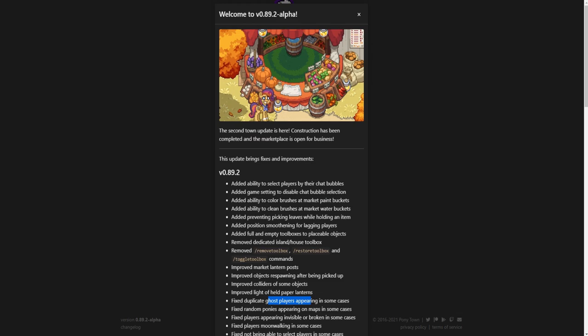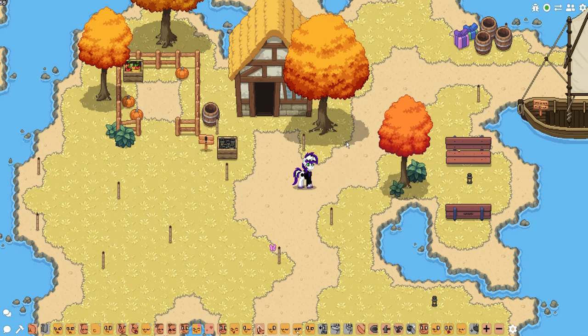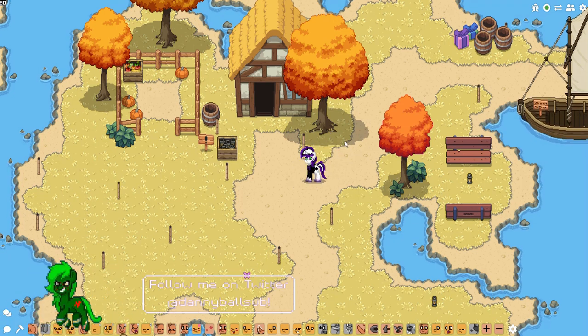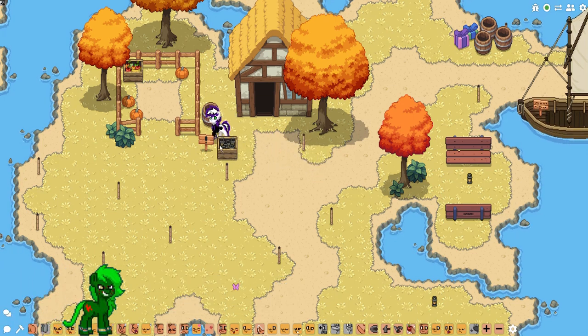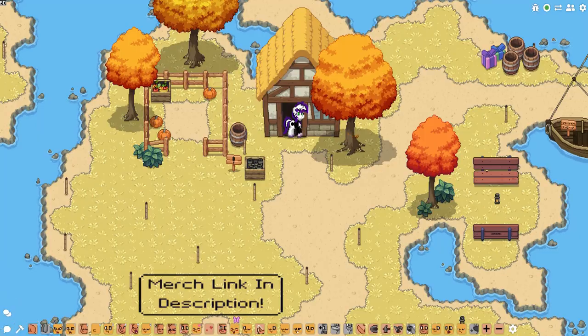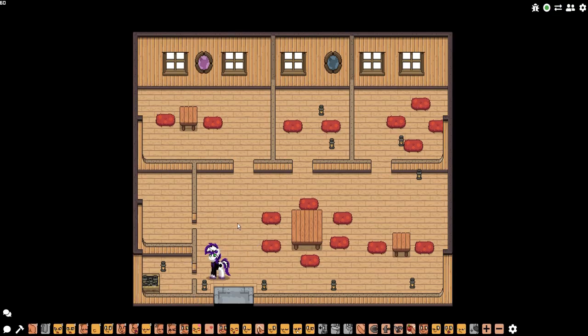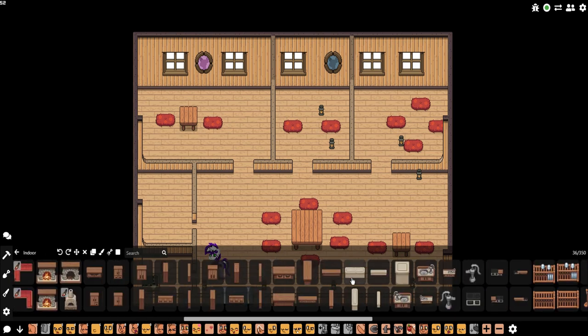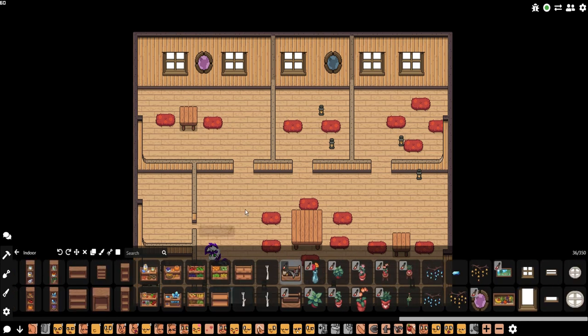Now let's look at this in-game. This is the default island — I reset the map using the slash reset map command. As you can see, the toolbox that used to be default in the house is no longer there. You now have to open the build menu, press the indoor tab, scroll over, and find the toolbox yourself.